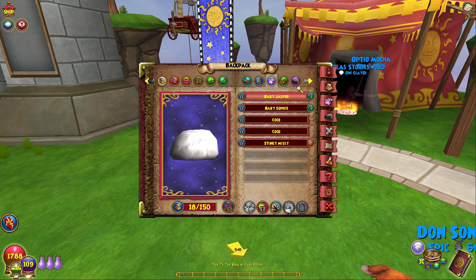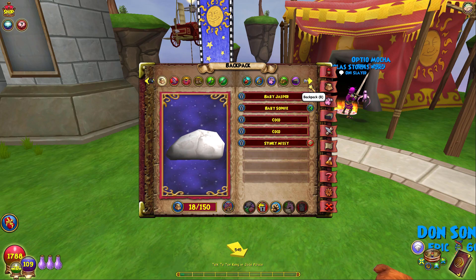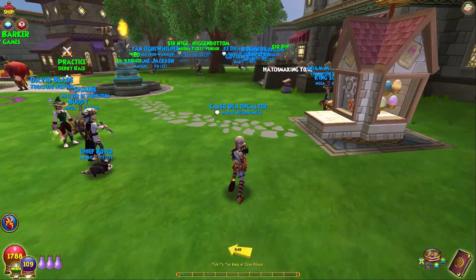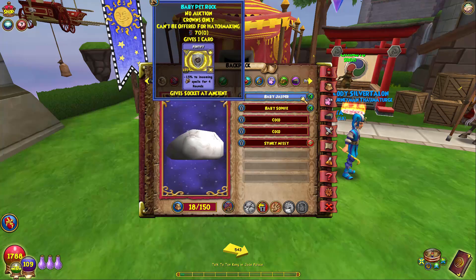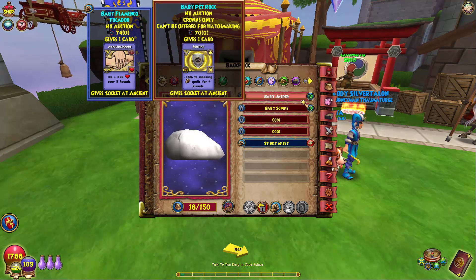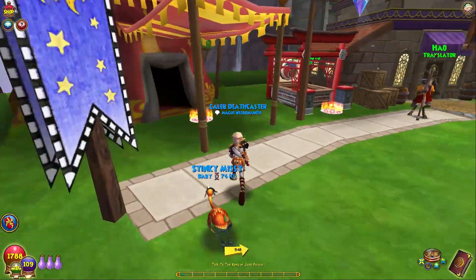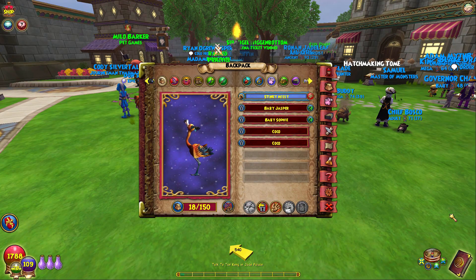I don't have my ward pet on this account — I'm not sure where it is — but I think it's ice ward, storm ward, double resist, and infallible, which really got me mad when I got infallible at mega on that one. I did do a hatch before this one in case it failed too, so I have two I can go back to. Since that one failed with infallible, I'm hoping to get infallible out of the pool, but yeah, I'm just cursed with infallible on my ward pets.